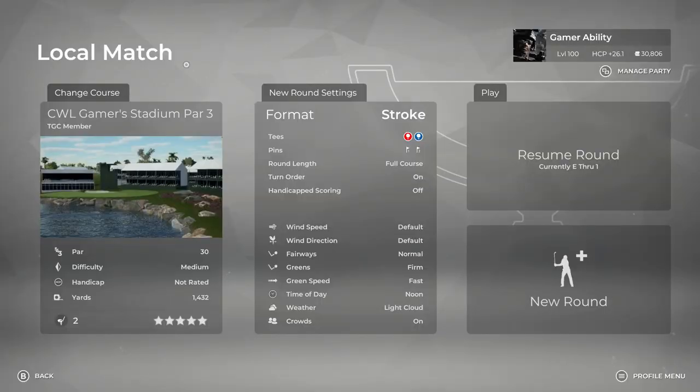Welcome to Gamer Ability. I'm your host Sixpenny and it's time for another course showcase episode. This episode is special because one of my subscribers, CWL Racing, is a course designer on Xbox. He designed one of my dream par 3 stadium courses based on the official Gamer Ability YouTube channel, so shout out to CWL Racing for designing this course.